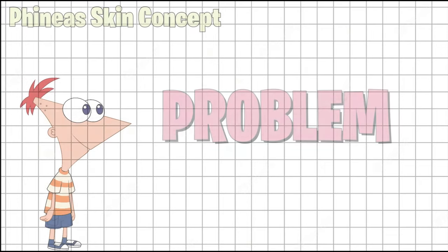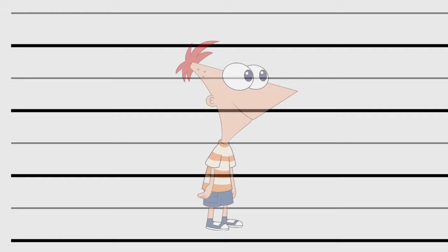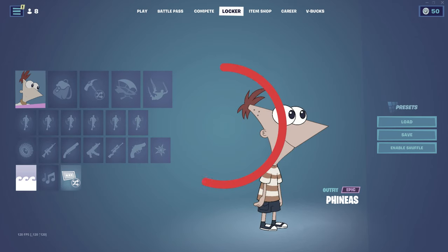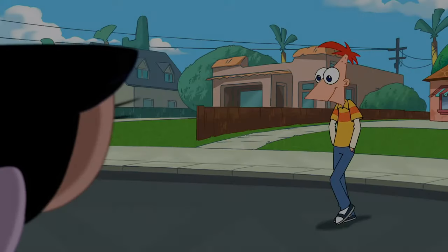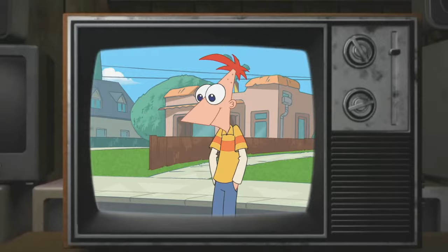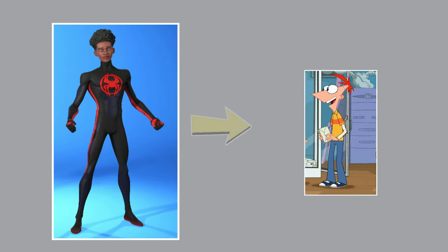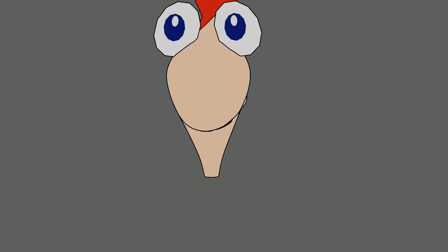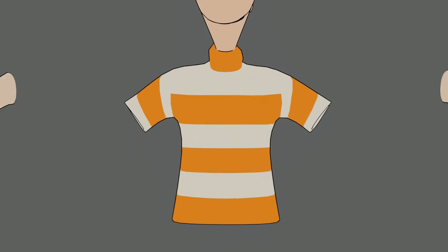Before even making the Phineas skin, I immediately faced a problem. Phineas is very small compared to an average Fortnite character, so I couldn't use his kid body as a Fortnite skin. But luckily, there is an adult version of him from one of the episodes in the series. We found a similar built Fortnite skin and started to texture the outfit like his kid version, adding the head, shirt, hands, shorts, and shoes.